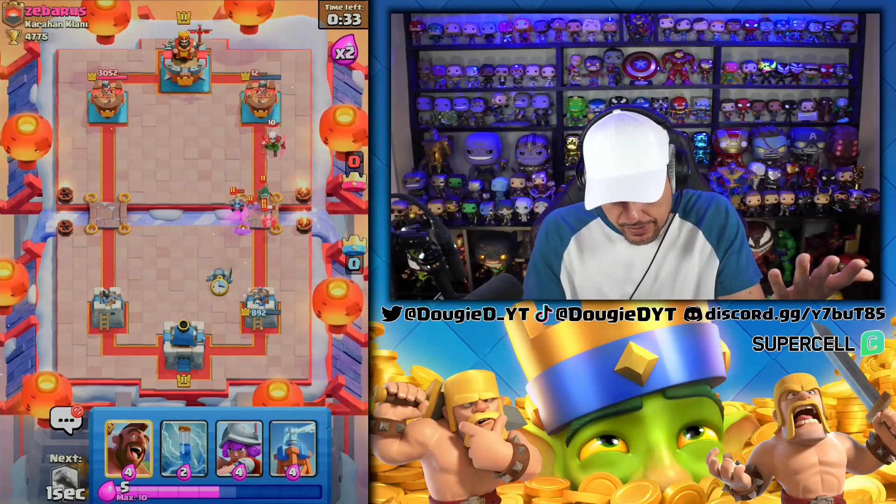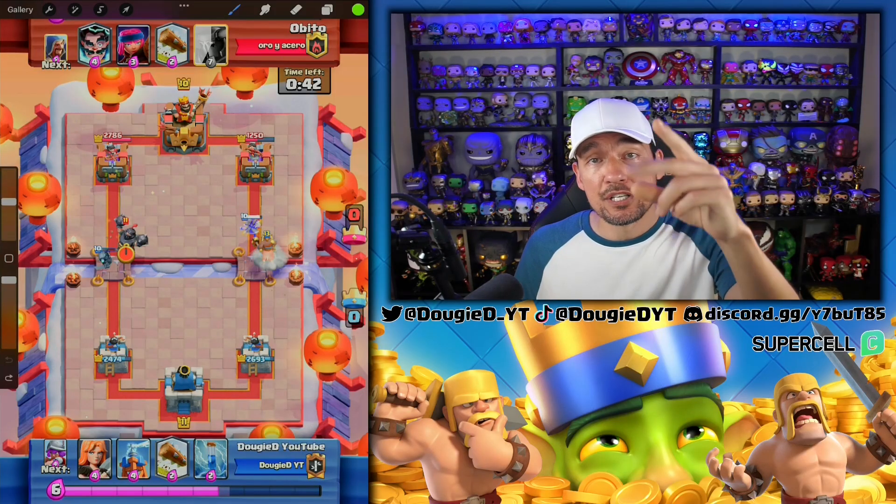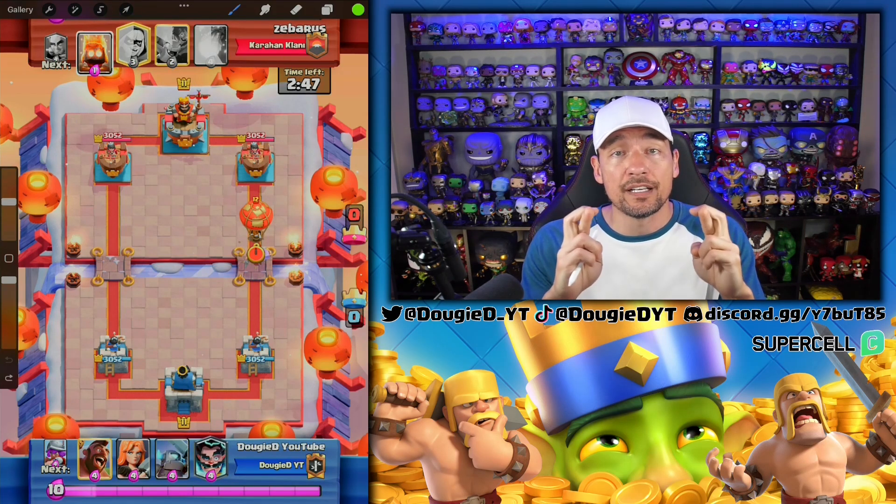He goes straight in with that. Now he's just getting desperate — this is what they do. They just start spamming stuff all over the place. Know when to take damage and manage your elixir — I tell you guys that all the time. Here is another example of my opponent crossing their fingers.